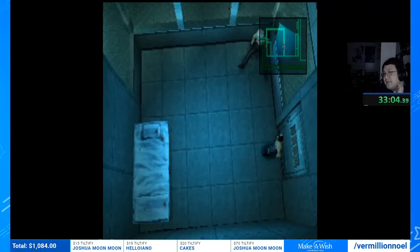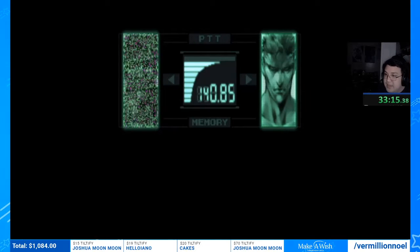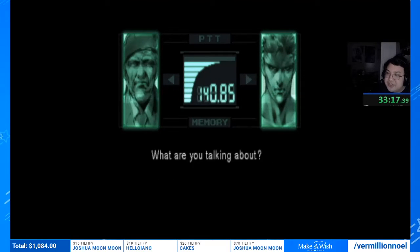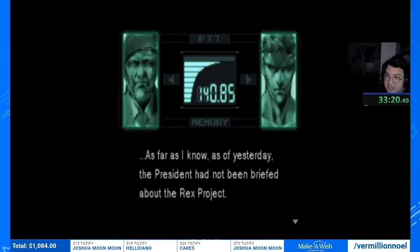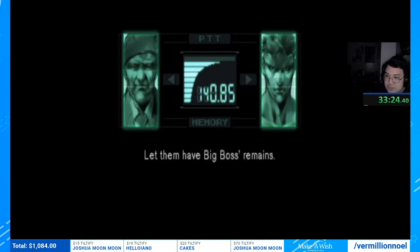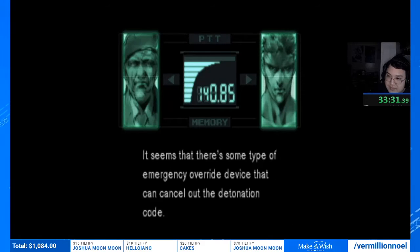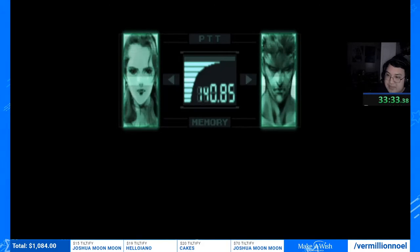If you were playing any percent, you would be in this cell in the first five minutes of the game — skipping like half the game. Also worth noting: whenever I'm tossing a guard, I'm actually unequipping my weapon and then re-equipping it. Doing that allows me to skip the animation of Snake tossing someone — it's called a quick throw. That's why you always see me unequip and re-equip my weapon when throwing guards.